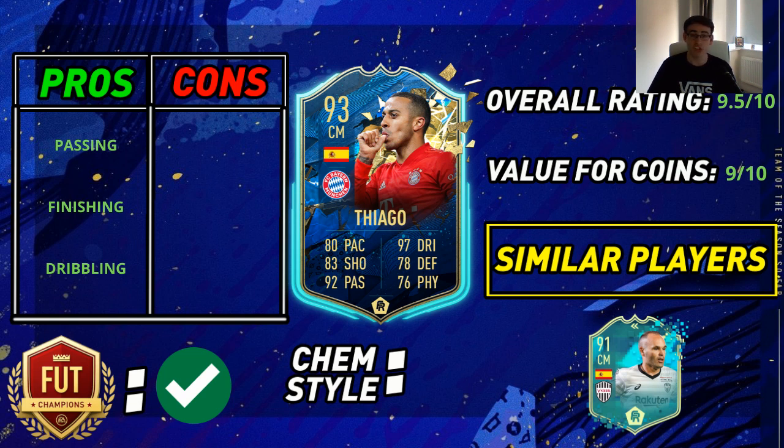His dribbling is also a pro. Five-star skill moves — as I've mentioned plenty of times on the channel, five-star skills are wasted on me. I'm sure someone who knows how to use skill moves can utilize them even better. I was doing step-overs with him, which is pretty fun. In terms of just how he feels on the ball — very nice and smooth, nowhere near clunky. That's because he's got that amazing 98 agility, 94 balance, 98 ball control, and 97 dribbling. He feels nice and agile, and it allows him to push up the pitch nicely.